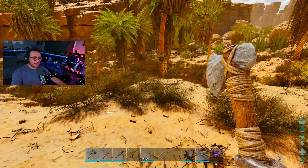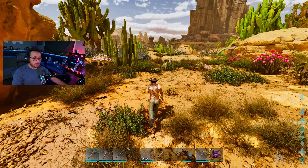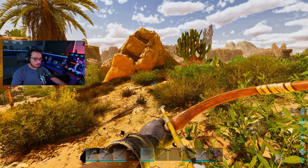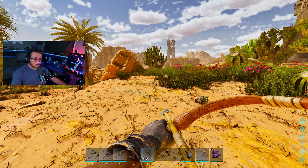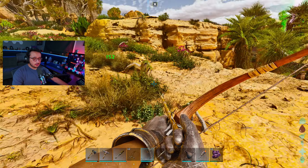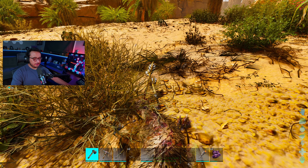I'm going to make a bow and then craft arrows. Let's put that on track — we just need flint and thatch. I'm going to make 100 arrows and craft them, then come back once those are done.